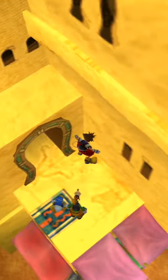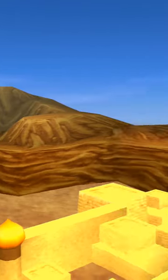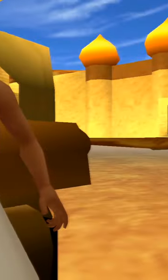In certain areas we can continually jump to gain height, and here's an aerial view of Agrabah as well. We can always fall back down if we find the right spot, and in this case clip underneath the buildings.